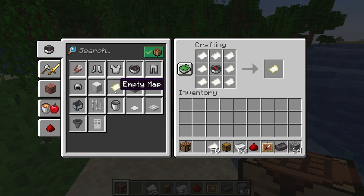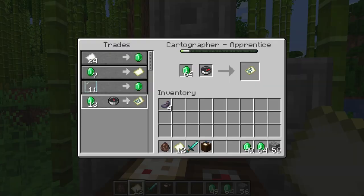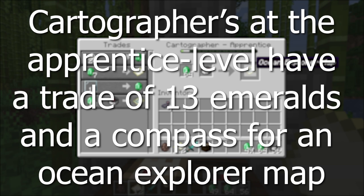The compass can also be used in villager trades. There are two trades you can make with a cartographer involving compasses. The first is at the apprentice level, which is the second level. There is a trade of 13 emeralds and a compass for an ocean explorer map, which will lead you to the nearest ocean monument.